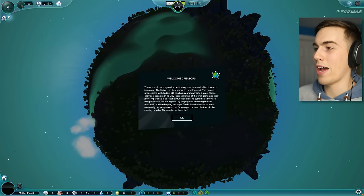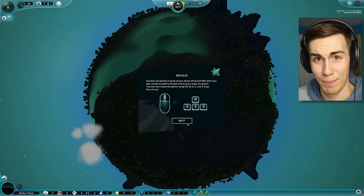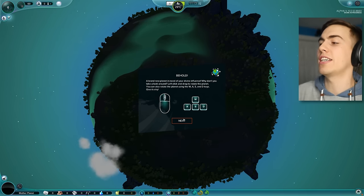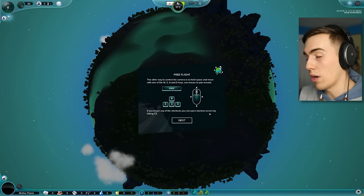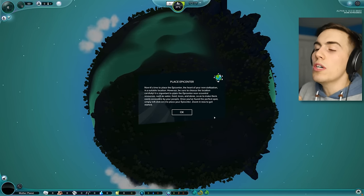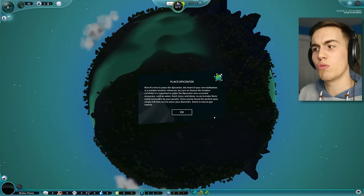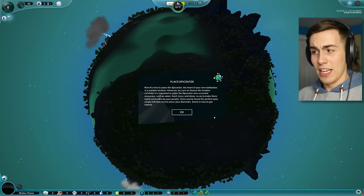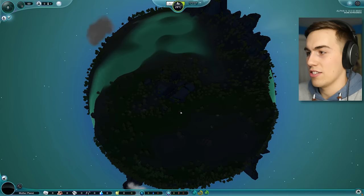All right, look at this. Welcome creators — thank you for once again dedicating your time, blah blah blah. I want to play the game. I would like tutorials — I have no idea what I'm doing. Behold a brand new planet in need of divine influence. Why don't you take a look around — left-click and drag to rotate the planet. Alright, let's do it. Just not gonna give me a chance — I got to read all this first. Now it's time to place the epicenter, the heart of your new civilization, in a suitable location. Be sure to choose carefully — it's important to place the epicenter near essential resources. Just like in Civilization, you want to settle somewhere good: water, food, trees, stone. Once you find the perfect spot, left-click to place your epicenter. Zoom in now to get started. So now I can zoom in on my planet.